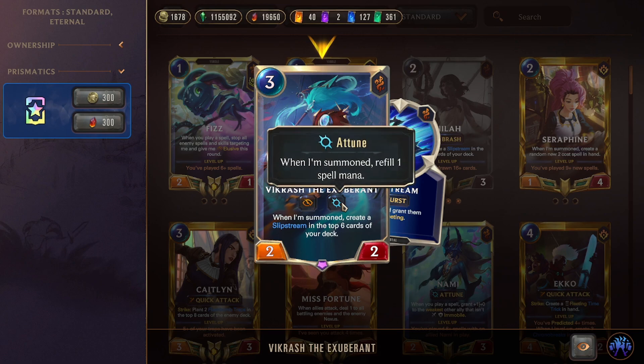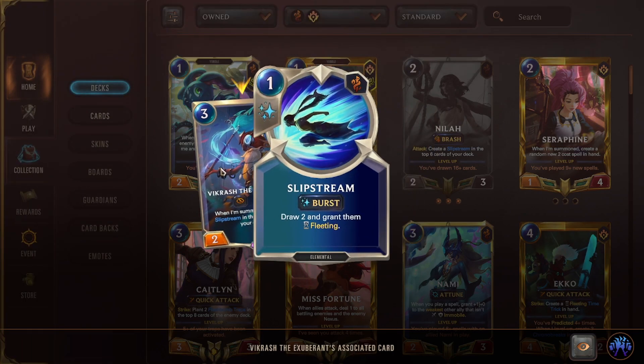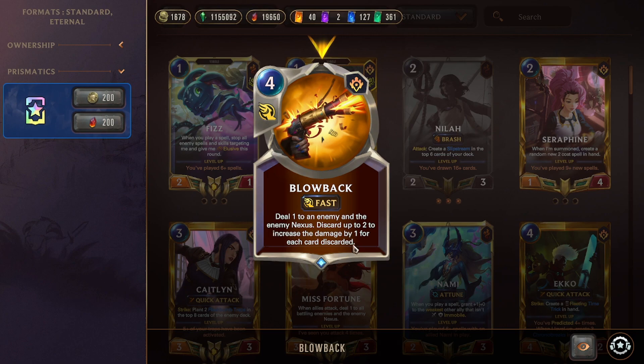Howling Gale forces the opponent to hold mana while you play out your turn, then use it to kill a premium target at the end. Really scary, especially with a discount. Vikrash the Exuberant is a three-mana 2/2 elusive with Attune — great since we're playing units and casting spells — and creates a Slipstream in the top six to continue Neela support and generate discounts.